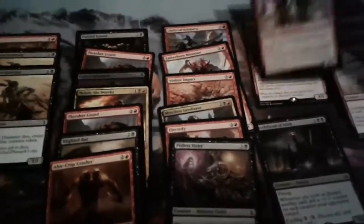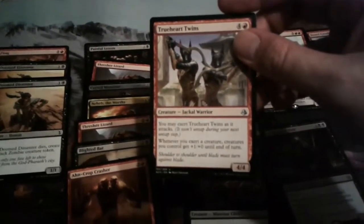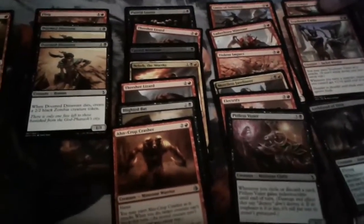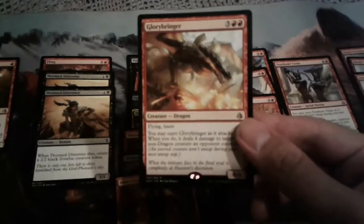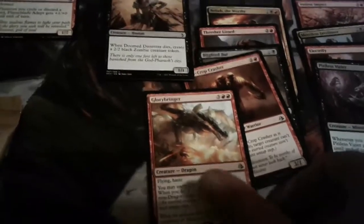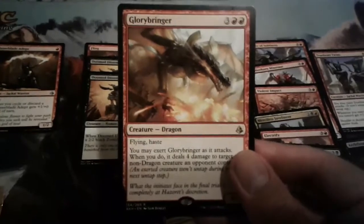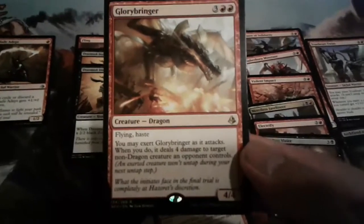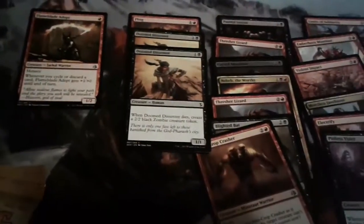True Heart Twins is just a good value card — it's a 5-mana 4/4, but if you exert it, all your creatures get +1/+0. Works really well with the Minotaurs, especially if they all have First Strike. Glorybringer is just another insane card — it's a 5-mana 4/4, but if you exert it, it does 4 damage to a non-dragon creature. Usually it just kills an opponent's creature.